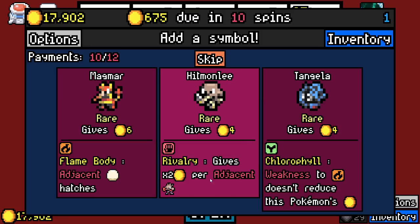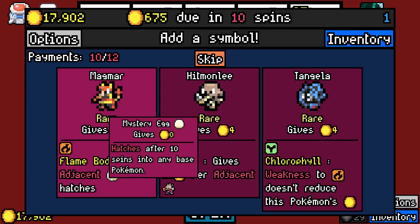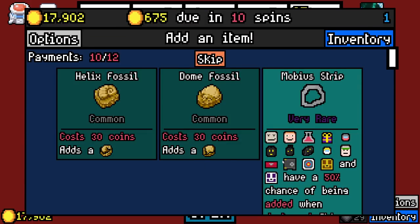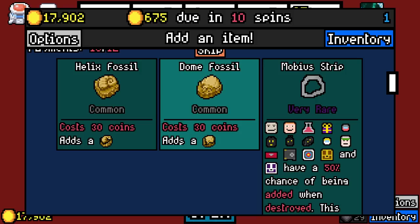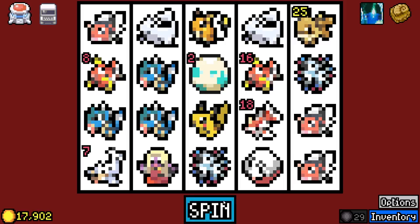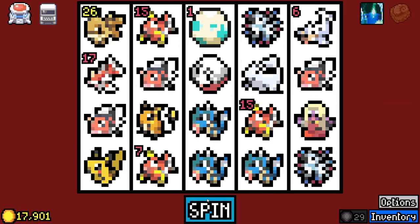We can get to fire — doesn't reduce this typing. Gives times two per adjacent Hitmonchan — that's just strictly worse than the Zubat ones. Adjacent mystery egg hatches — so he doesn't hatch the other ones. Mobius Strip. I'll take it — I don't know what any of their benefits are. I just want to hatch a fossil.